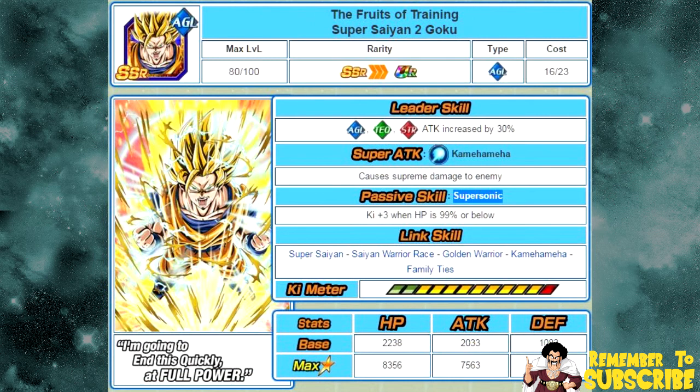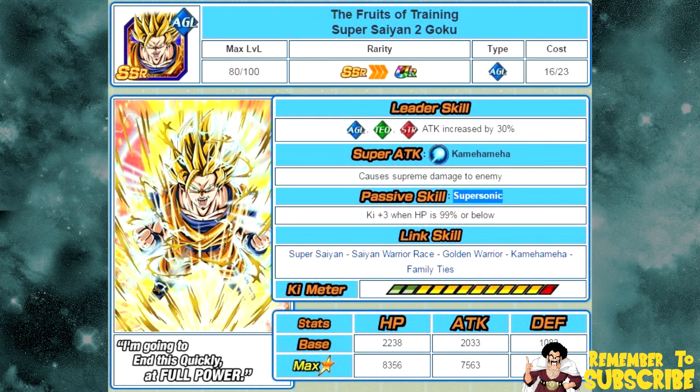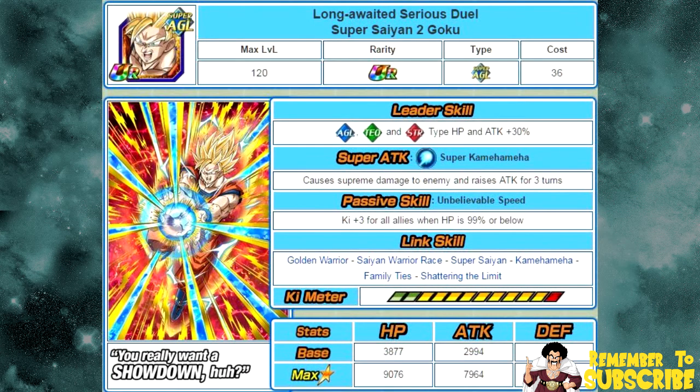The next one is another Dokkan Awakening — a summonable unit. It's the Fruits of Training Super Saiyan 2 Goku. His original passive skill, Supersonic, is key plus three when HP is 99% or below. He Dokkan Awakens into Long Awaited Serious Duel Super Saiyan 2 Goku, whose new passive skill, Unbelievable Speed, is key plus three for all allies when HP is 99% or below.